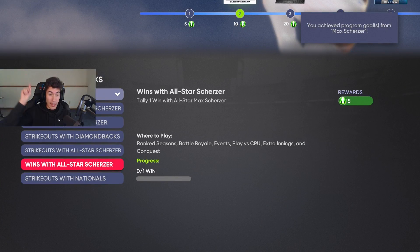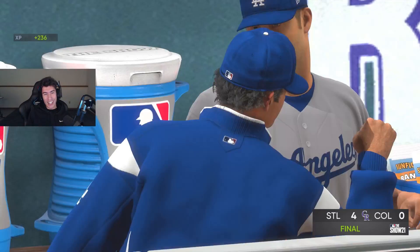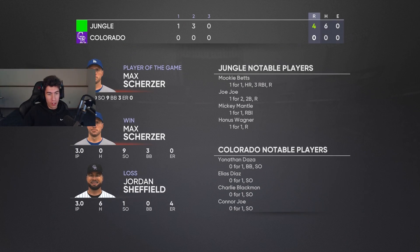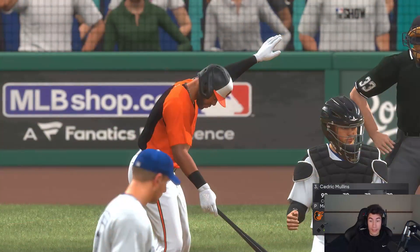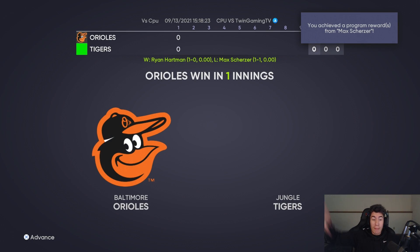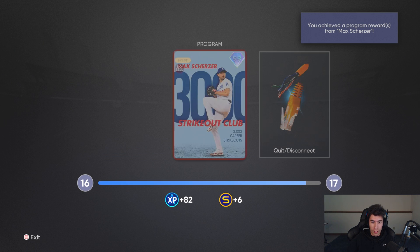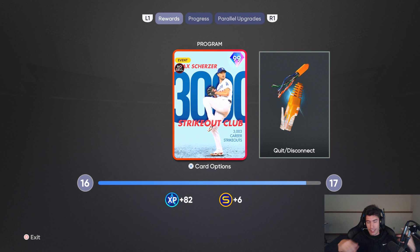Got the strikeouts done. Now I need a win with All-Star Max Scherzer and 10 strikeouts with him. Got the win with nine strikeouts — put in Prince Fielder at catcher hoping for a dropped third strike to get to 10. Just need one more strikeout — got it. Nine from that game plus one more equals 10 out of 10. Should see Max Scherzer pop up — and there it is! Unlocked milestone 3,000 strikeout Max Scherzer. Took one hour and 15 minutes start to finish.